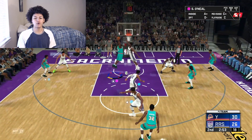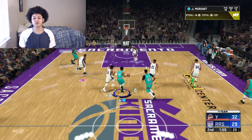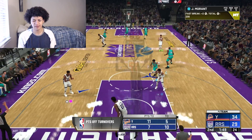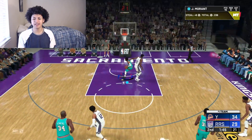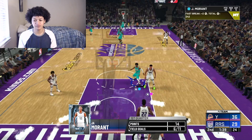We got Shaq right here, attacking the paint with a full head of steam — great finish inside, big fella. Good defense, let's go. We get the steal on a fast break, push the ball forward, lob it up to Shaquille O'Neal and he's getting that slam dunk to go. Ja right now has five assists in this game — he's on pace for a double double. And I get another steal — Ja tagging the paint, hop step all the way. It's good over DeAndre Ayton — we've got our lead to seven points, our largest lead of the ball game.